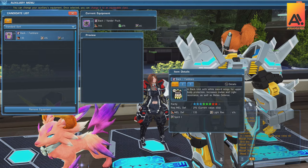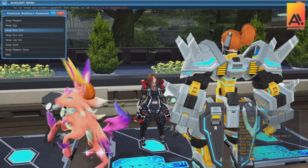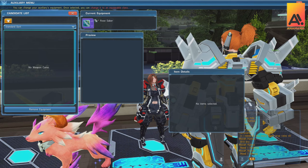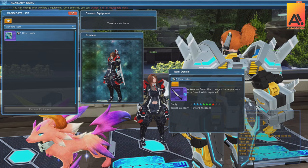If they've already got a unit equipped it'll go back to your inventory. I'm just going to swap that over because the Varda one is actually a little bit better. The same goes for arm and leg units. You can also choose an outfit — currently they've got the Sentinel Wing, but you can give them any outfit appropriate for their gender or cast type. The same goes for weapon camo — you can make them look fancy, and you can even remove it if you want to use it on your own character.